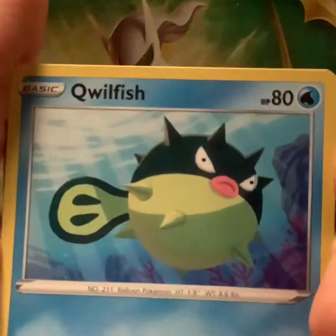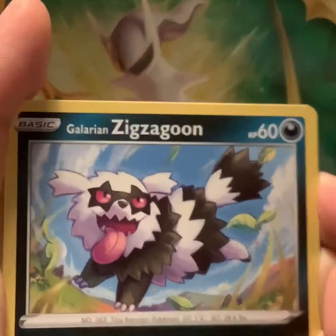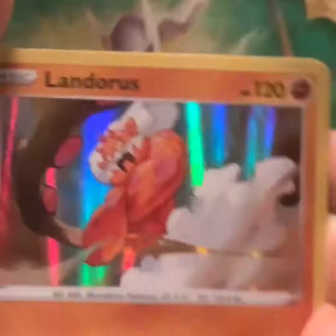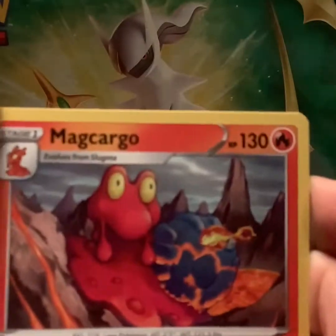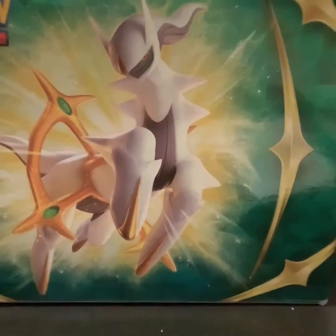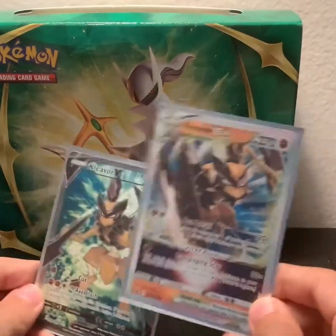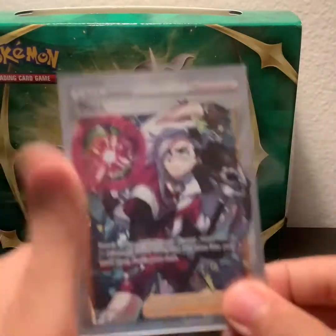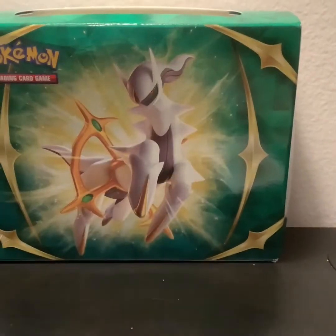Galarian Corsola, Qwilfish, Vulpix, Chansey, Galarian Zigzagoon, Caterpie, Holo Landorus. We got an Energy, Magcargo, Charjabug. And that's it. Now let's get to the review of what Pokémon cards we pulled. First of all, we have the two Kleavor promos, which we didn't pull, but I think they're very cool. Next we have the Full Art Piers and the Rainbow Rare Heatran VMAX Full Art. If you guys enjoyed that video, be sure to like and subscribe — it helps out a ton and it's completely free. And with that, see you next time. Bye.